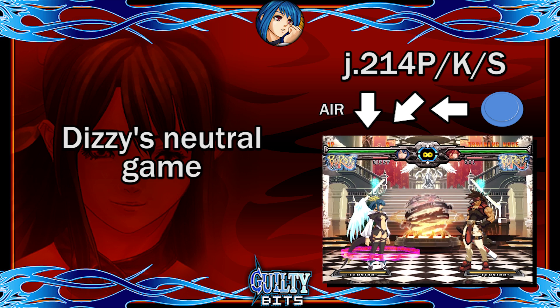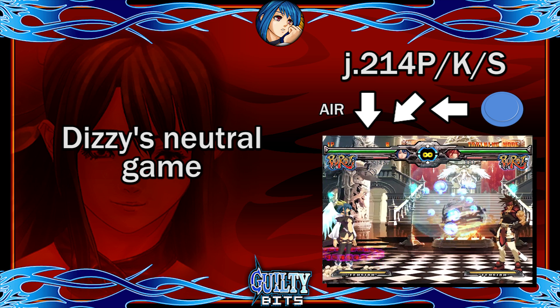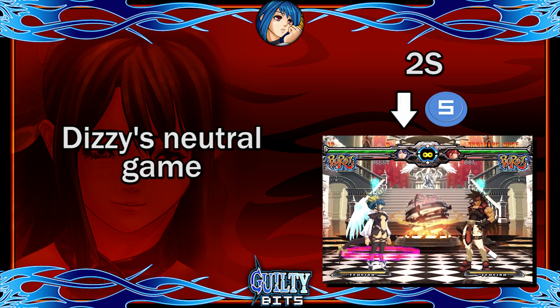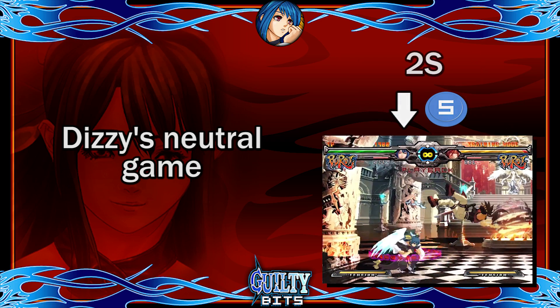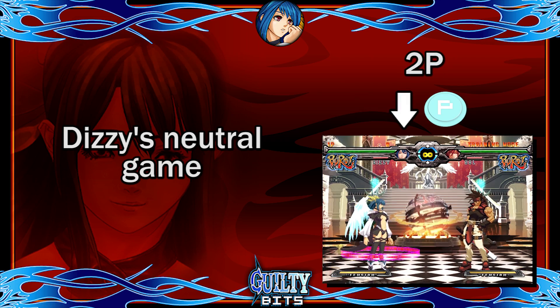The standard way to use it is via tiger knee motion, then backdash and pop it with Dizzy's long range jumping S. This should give Dizzy enough time to summon, or if the opponent tries to jump above it, Dizzy can easily position herself right under them to use her great crouching S anti-air. If you want to pop the bubble safely without retreating, whiff a crouching P.